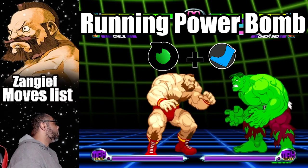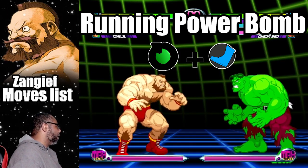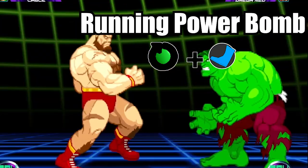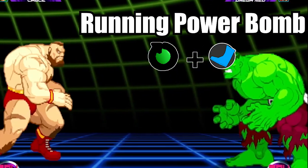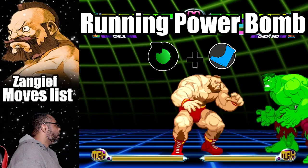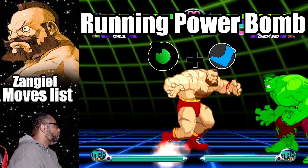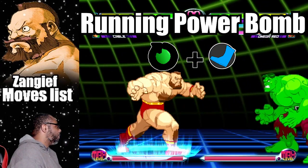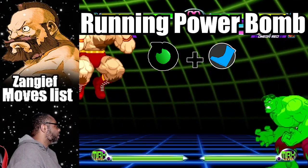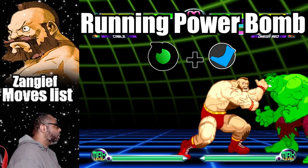To do the Running Powerbomb, do a 360 motion plus any kick button. From medium range, Zangief will charge at the enemy. If he grabs them, he will do a Running Powerbomb. While this move does good damage, keep in mind you have to be at the right range, otherwise Zangief will most likely miss the throw.